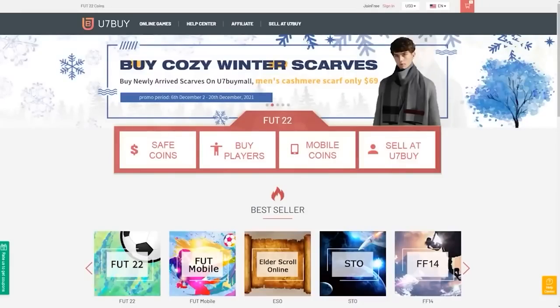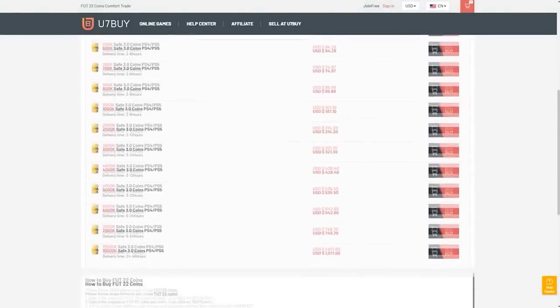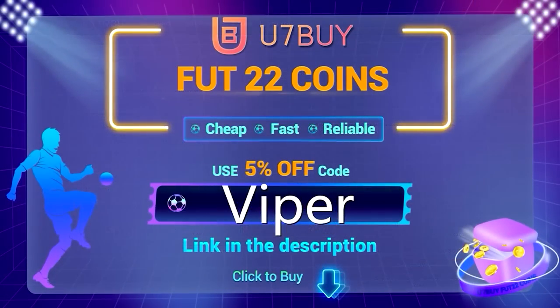Are you in need of FIFA 22 coins to improve your squad? Look no further than U7buy.com, offering some of the cheapest coins on the market whilst being one of the safest and most reliable websites around. Make sure if you do go to the website, you use code VIPER at checkout to get yourself a discount.